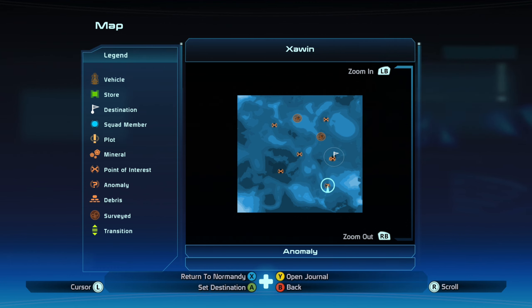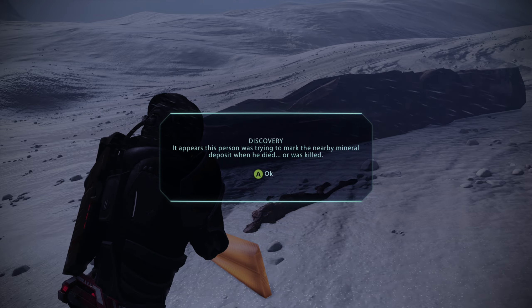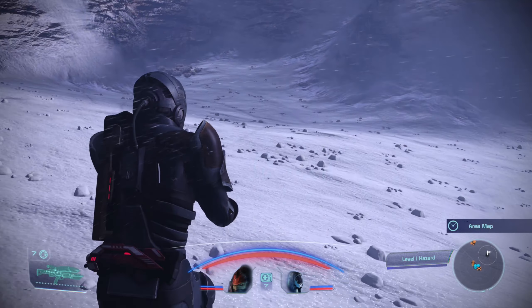It looks like we're here. There's two different areas — there's a deposit right there and what looks like a burnt-out vehicle right here. Mark the nearby material when he died, or was killed. Okay.